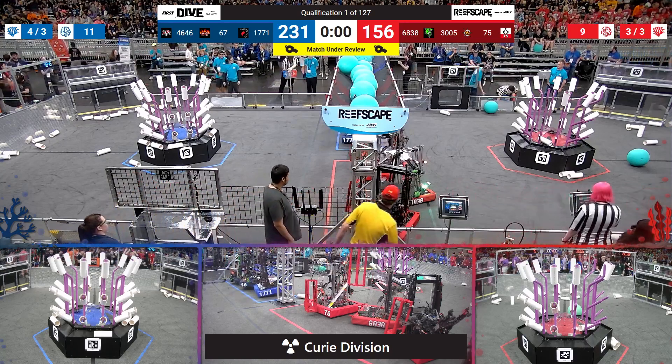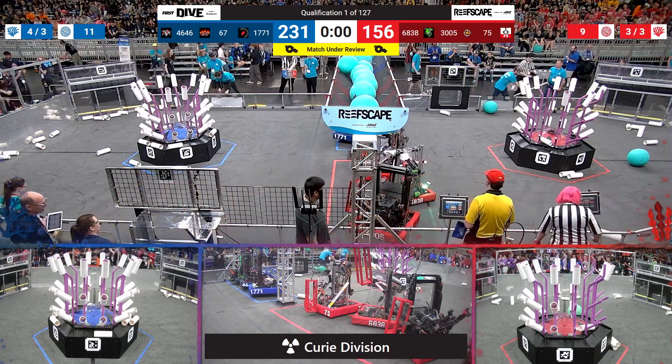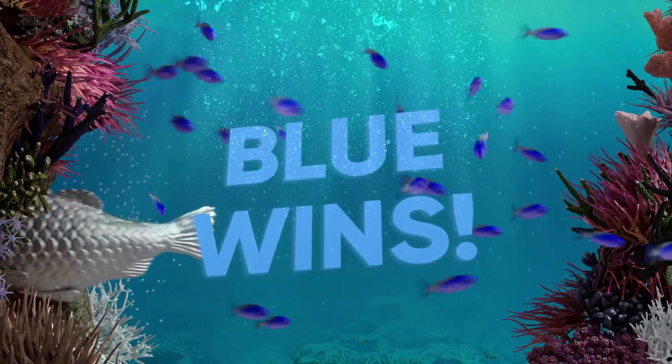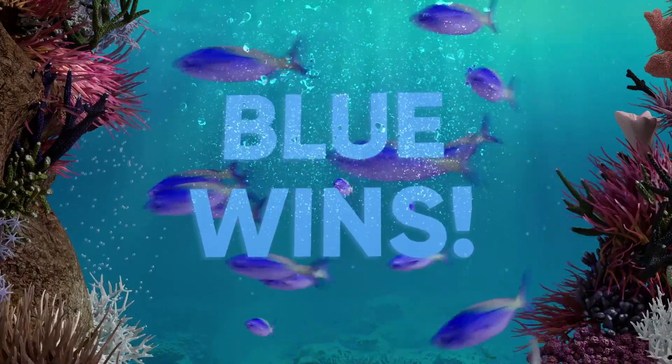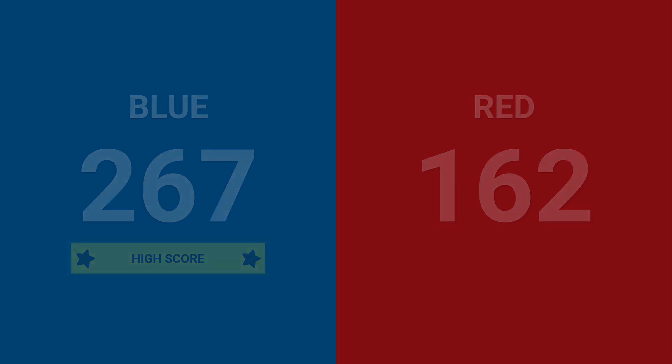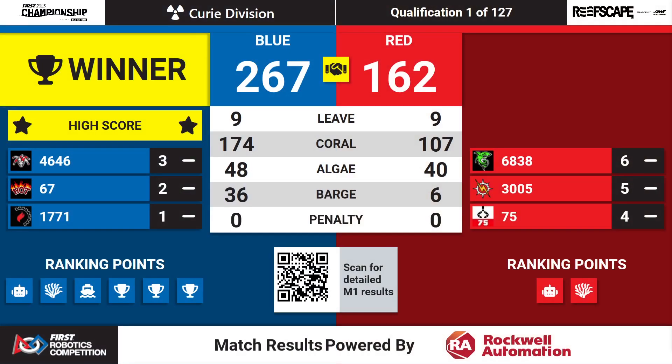We'll be back with the official results of qualification match number one. Taking home the first win is going to be the Blue Alliance. They're walking home with a score of 267 to 162 — a very high scoring match to start out the day here on the Curie Division. Looks like they're going to walk home with all six ranking points.